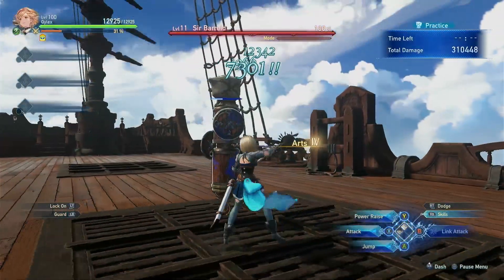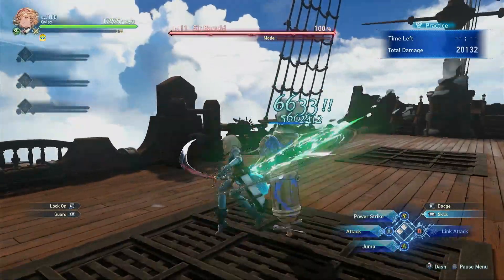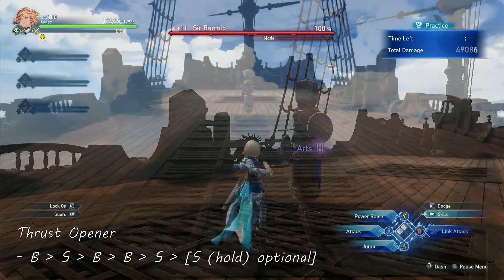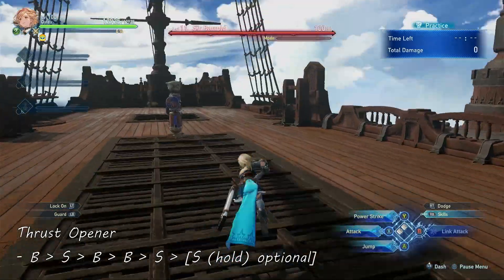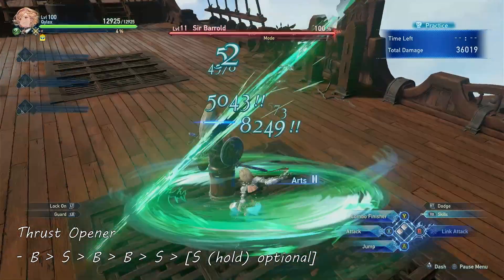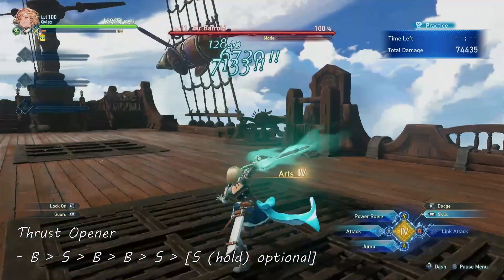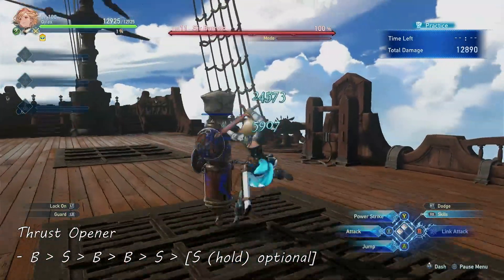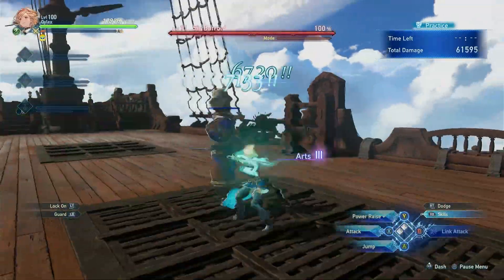For openers, the most efficient way would be the thrust opener. To execute this, do 1 basic attack followed by a special attack for the gap closer move. After the thrust, follow with 2 basic attacks and then another special attack — this will give an instant Arts level 3. If you have a wider window, you can continue with a charged special attack, which will get you an instant Arts level 4. This opener is good for reaching Arts level 4 easily and has good coverage due to it being a thrust attack.